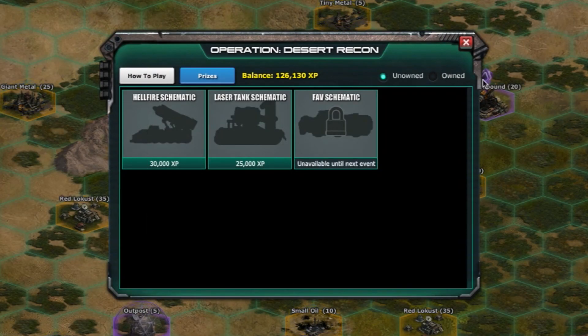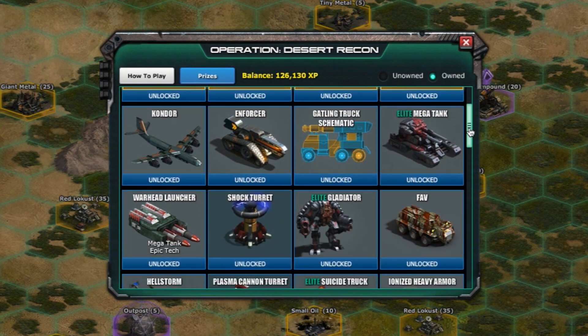Click on the prizes button to see the list of technology that you can unlock and have already unlocked by redeeming your XP.